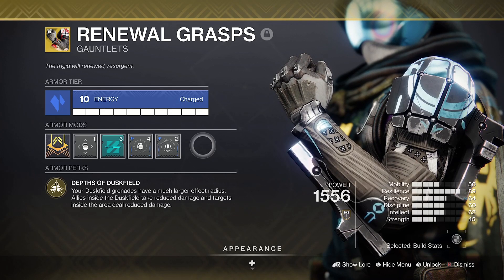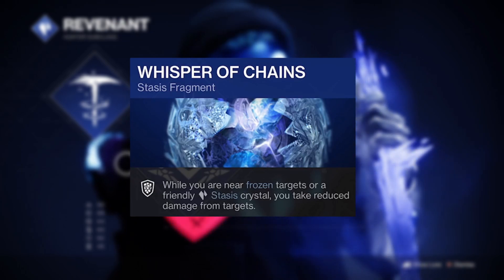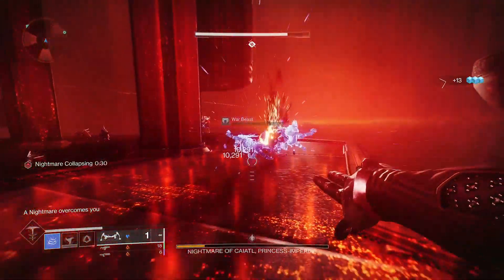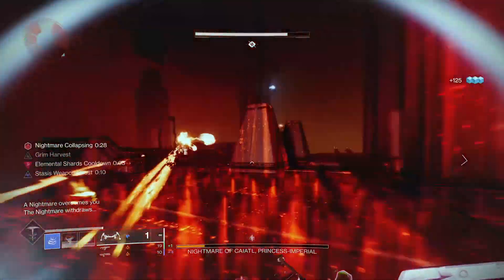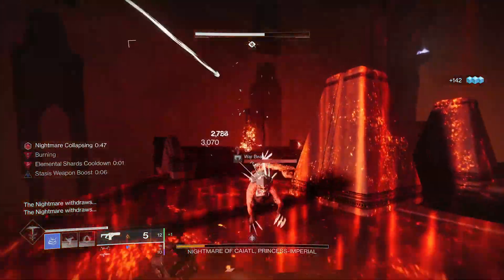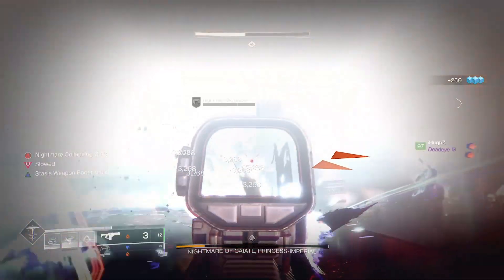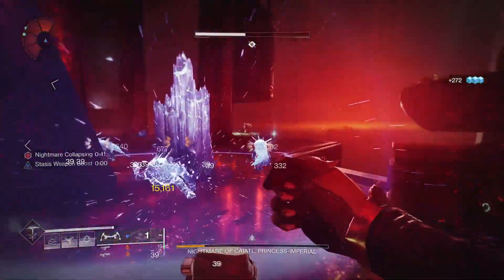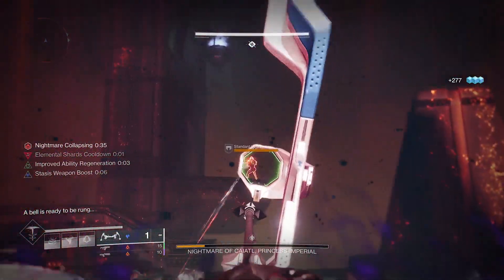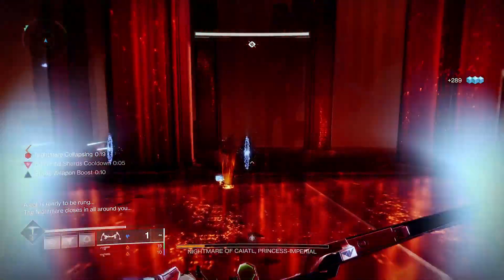I've been running it with Renewal Grasps on a near max resilience hunter setup, along with Whisper of Chains — I'll link the build below — but the stacking damage resistance available within this setup is similar to how effective Restoration is currently for Solar 3.0. It really is a strong build, and I know it may take a lot to pry you from your beloved bonk hammers or radiant dodges, but keep this one in your back pocket for when you want to freshen things up or for when bows are back on the seasonal menu, because this one has some true endgame potential.